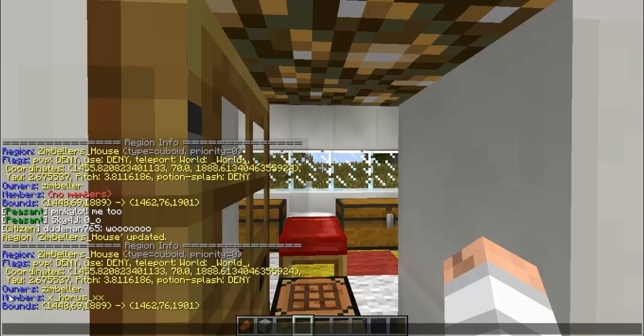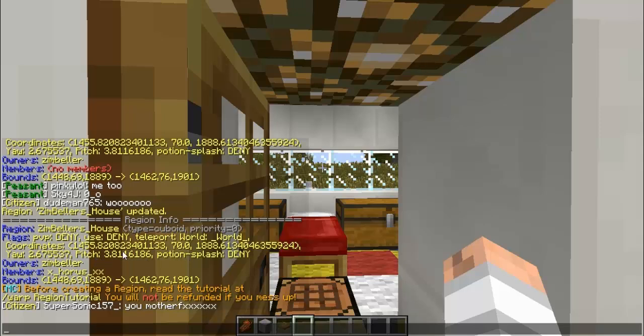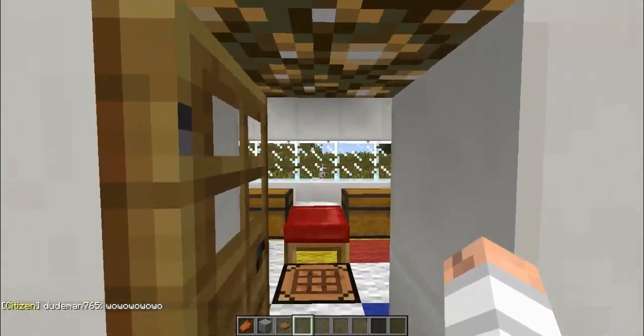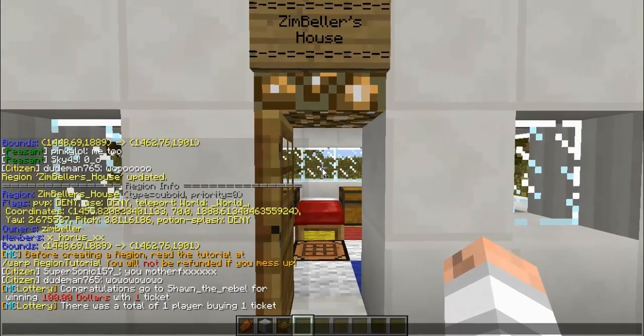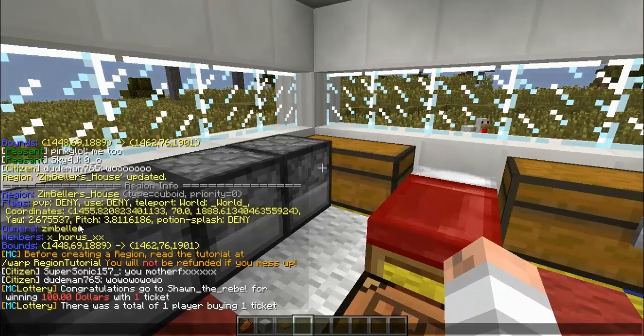The difference between owners and members is that owners can remove or add anyone from the region, they have all permissions, they can change the flags, they can even delete the region, and they can change the priority. So if you ever want to add someone as part of your region, never add them as an owner because that could really screw you over — add them as a member instead.